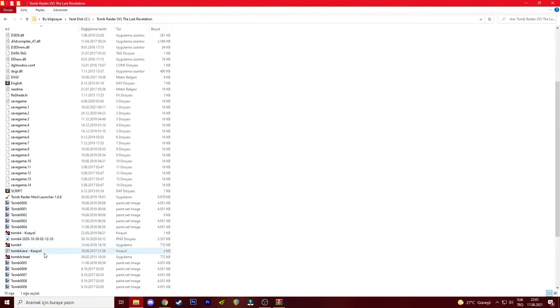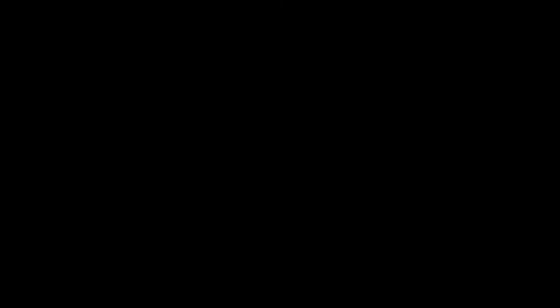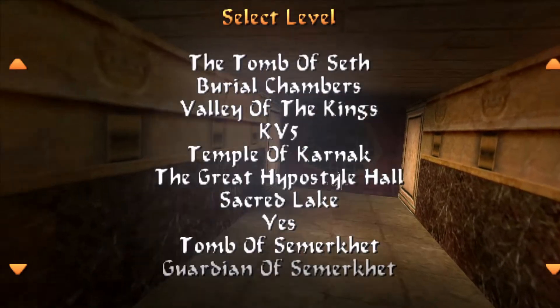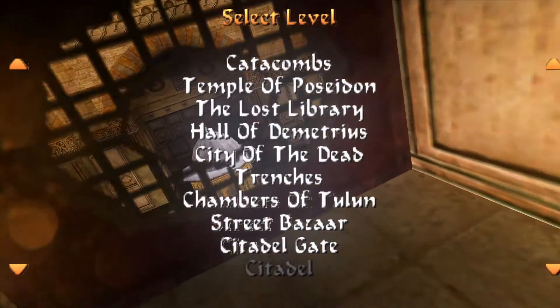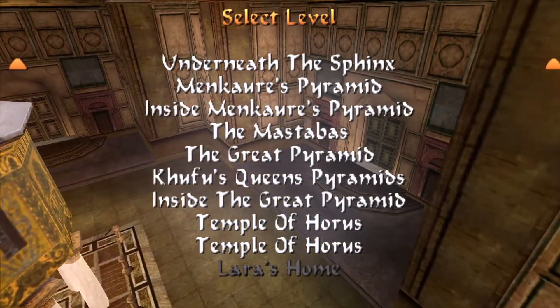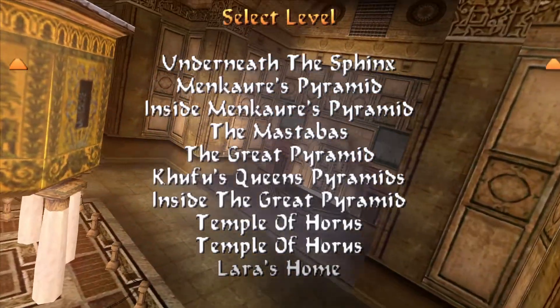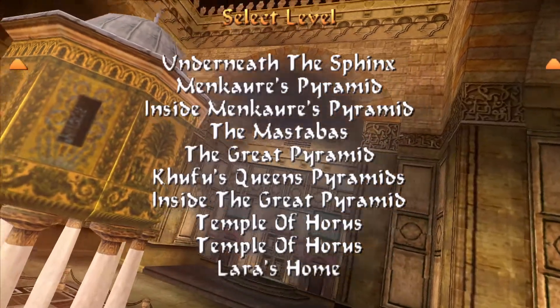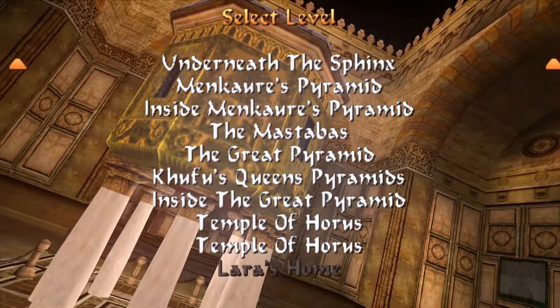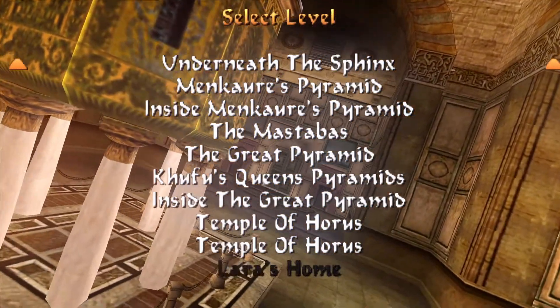After you do that you're ready to play. With this modified script that I made you can also select any level you want. We already added Lara's Home level, so you just press New Game and go to the levels — below the last level, Temple of Forest, you'll see Lara's Home. Originally this level isn't available in Tomb Raider 4.